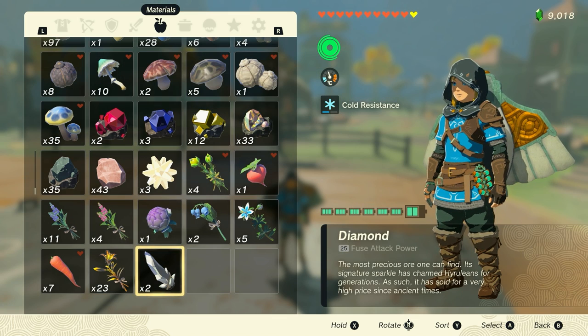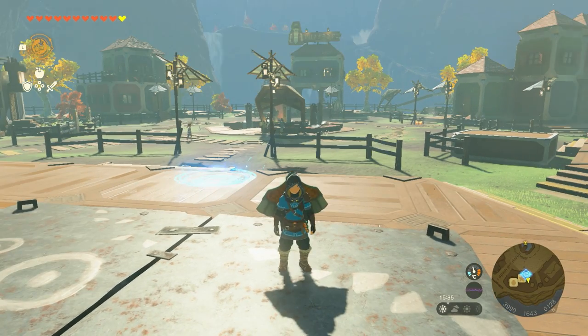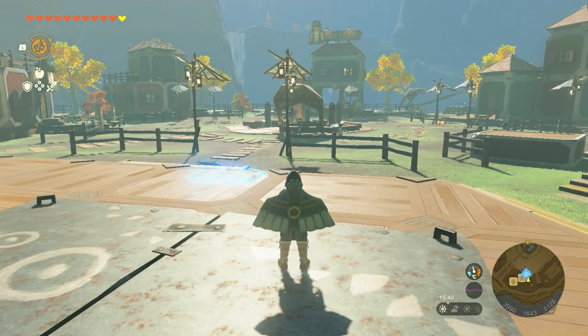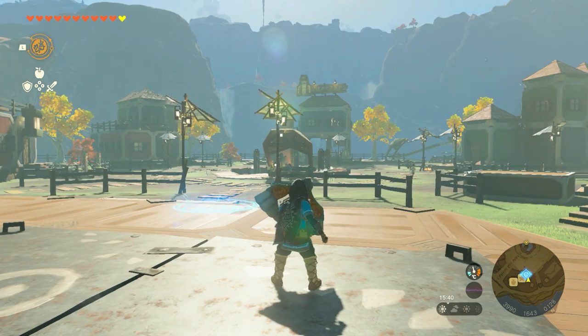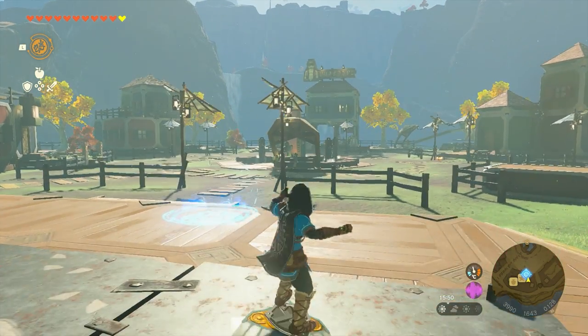But now that my diamonds are at the bottom of the inventory, what we want to do next is back out of the menu, pull out our shield with the ZL button, and then we want to do a shield jump like we're going to do a shield surfing maneuver. So to do this, we hit ZL, which brings out our shield. Then we hit the X button and then the A button while we're in the air. So ZL, X, and then A.